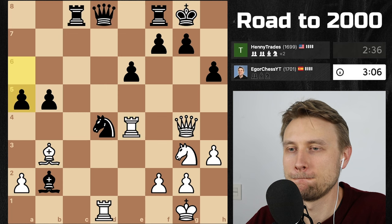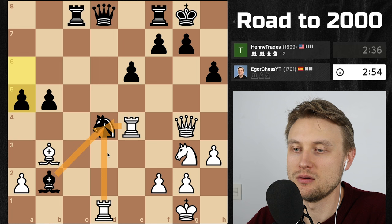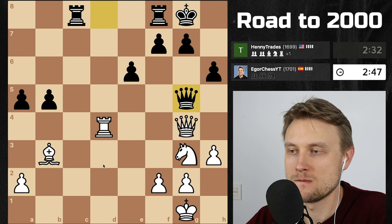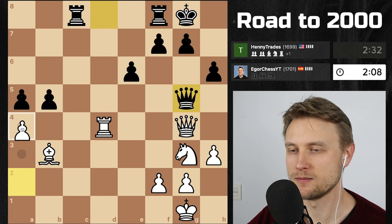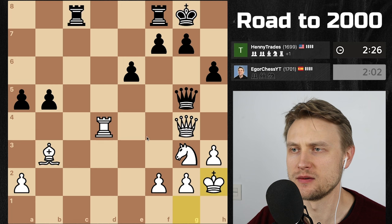So he just gives it up — if I take, take, take, I can get out. Let's do that. I really don't know if I should trade queens here, my back rank is a bit weak. Let's go here, let's hide my king — two pieces for the rook. I want him to trade because then I'm looking at the g7 pawn.